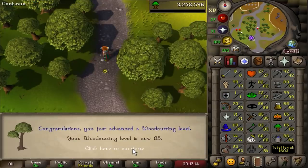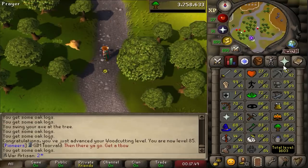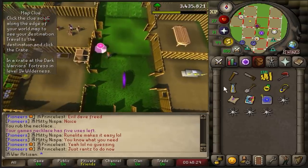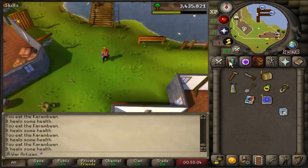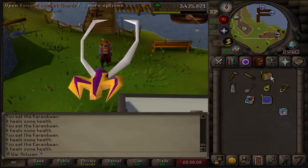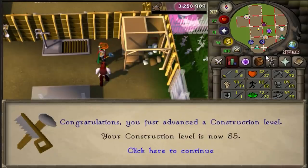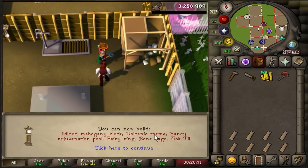85 woodcutting! That looks beautiful. And the skills tab — slowly getting all of these stats to base 90s. This might be the last step of the clue. Yes! I got the casket! I really want a Robin Hood hat or a trimmed glory. And that's three hard clues on the books. 85 construction — a beautiful multiple of five, and I can now use the volcanic theme.